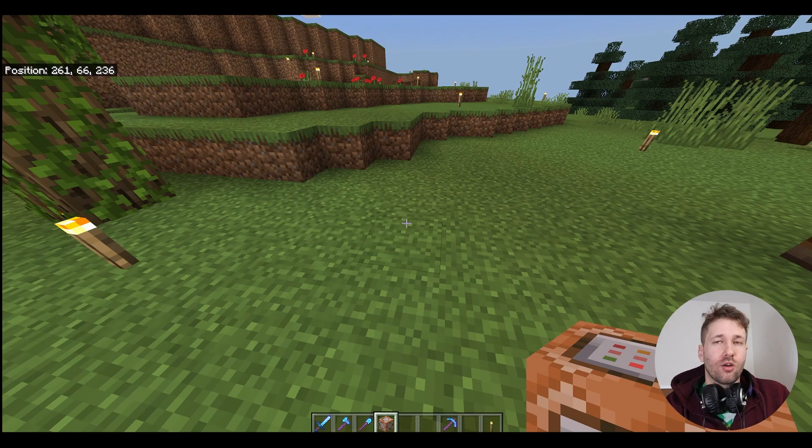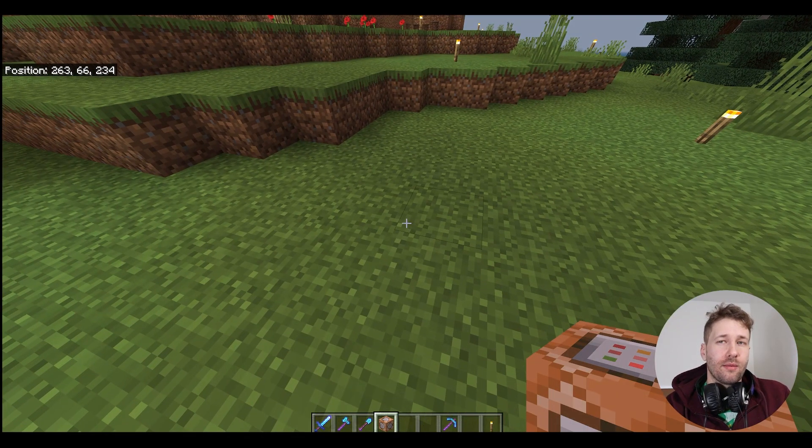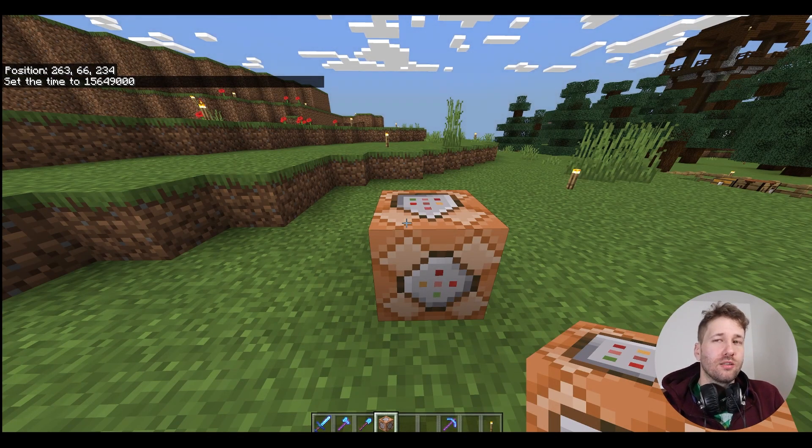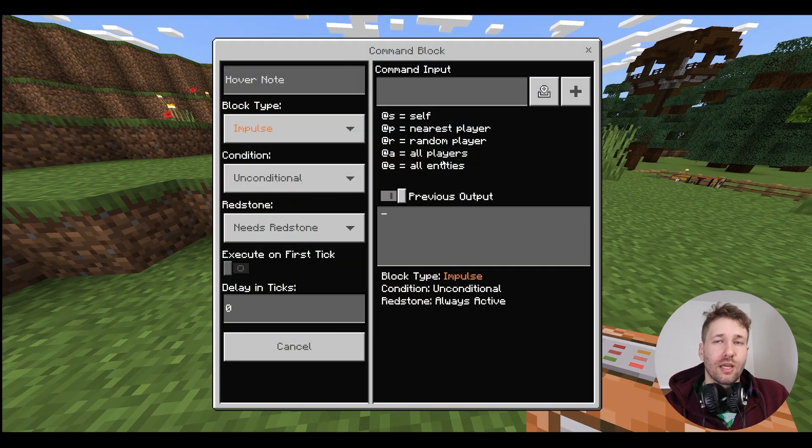There's no health, no hunger, no XP. I can fly now and now I can place my command block. This rule also applies to being able to use the command block and set commands for it — you have to be in creative if you want to set commands.